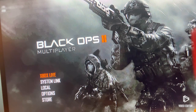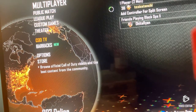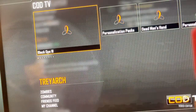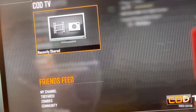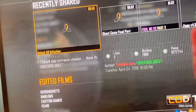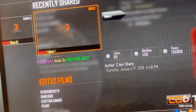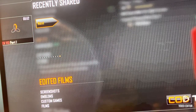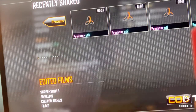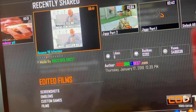Now that we got that out of the way, go ahead and click Xbox Live. Go down until you see COD TV, press A. Go down until you see Friends Feed, press A. Go down until you see Edited Films. Go all the way to the next page.